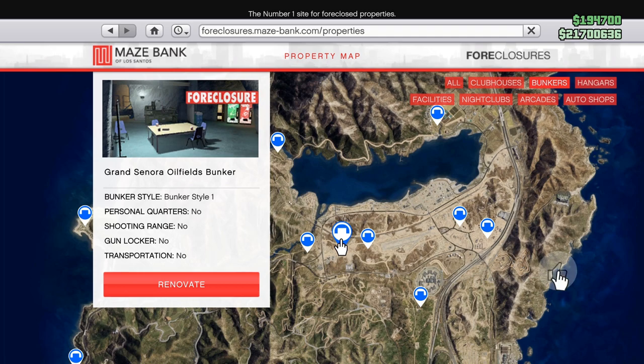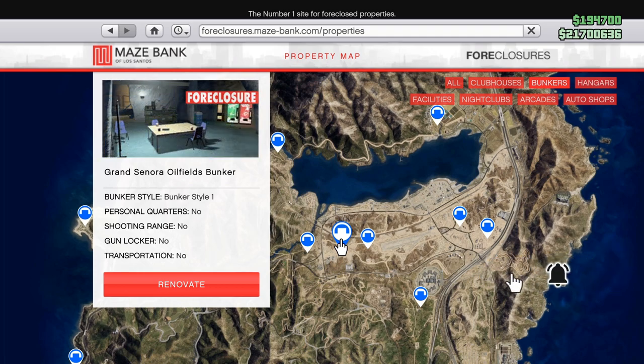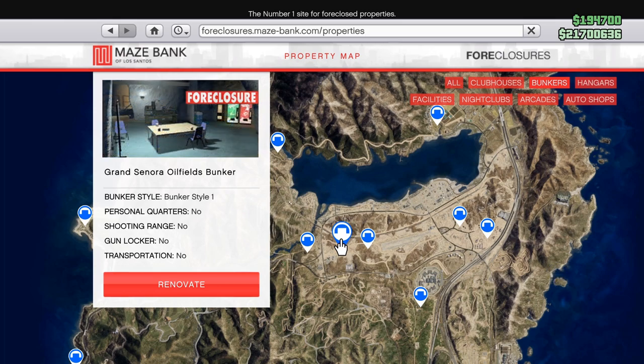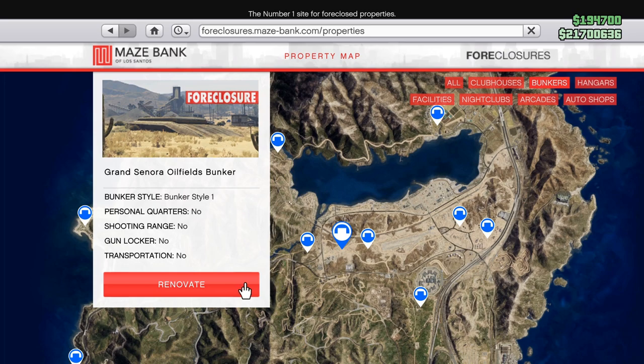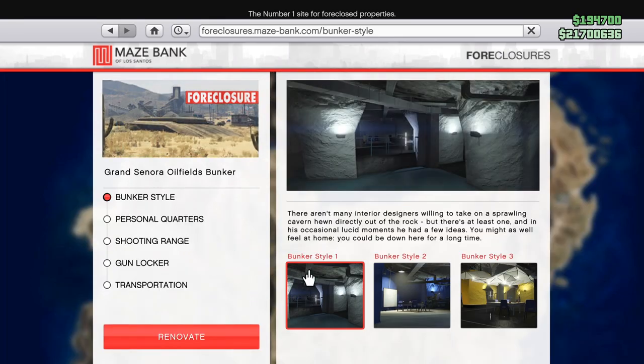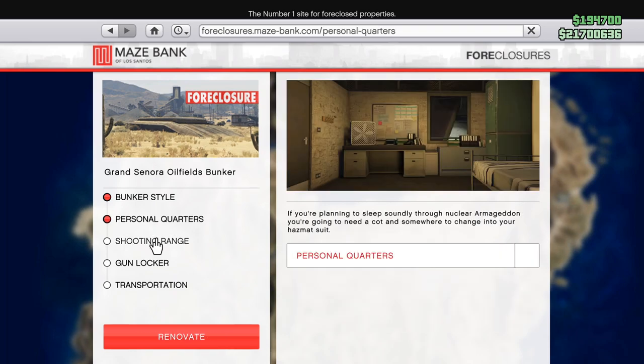Personally, I like the Grand Sonora bunker and tend to pick that for all of my accounts, mostly because all of my MC businesses are located in that general area. Whichever one you go with, you'll have a choice of a few styles and upgrades. None of the upgrades are strictly necessary, unless you want to set a spawn point here, in which case it's worth buying the personal quarters.